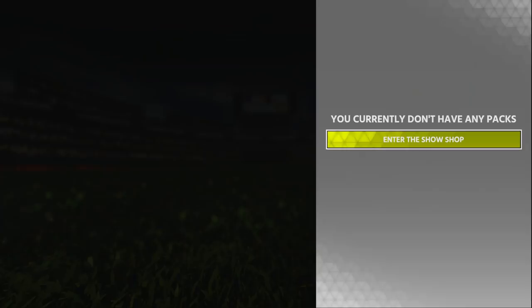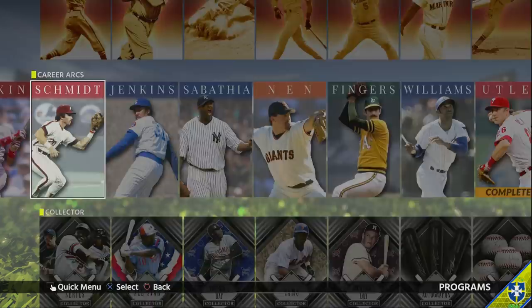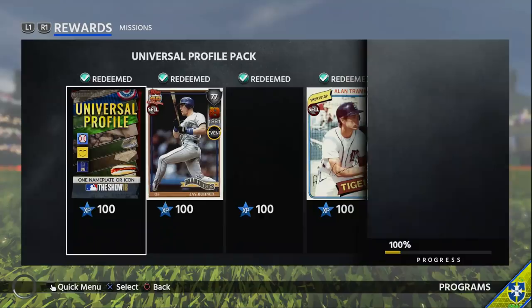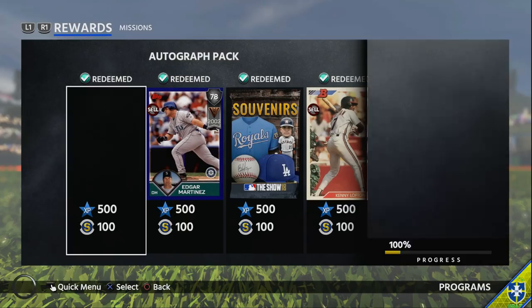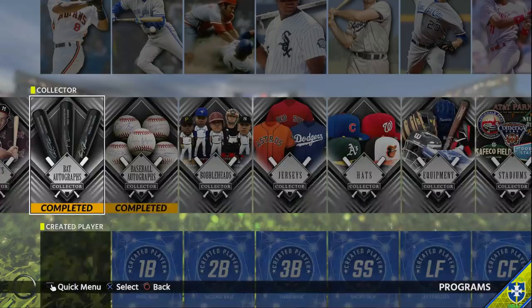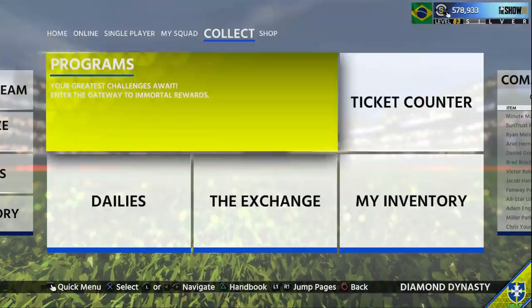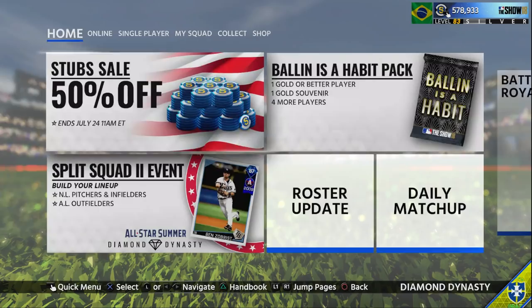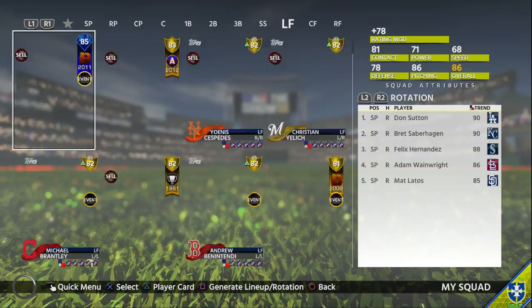That's pretty much gonna do it for this video - that is how you guys can get two 90-plus diamonds, and I dare say pretty good 90-plus overall diamonds, essentially for free. You won't always make profit back in the Stargell program unless you have insane luck, but the Ryan Sandberg program is definitely going to make you a ton of stubs. Let me know how you guys enjoy this video. If you like it, drop a like below. Stargell is honestly my favorite card in the game on my team along with the Cruise Missile. I'm four and one in the event right now.